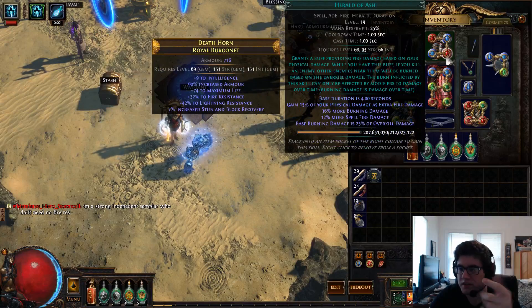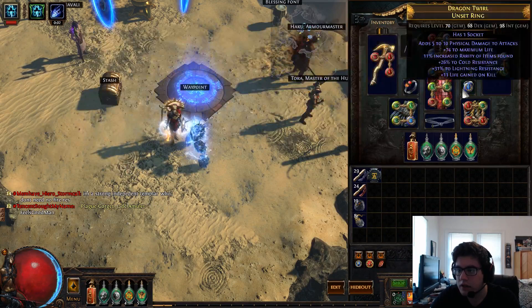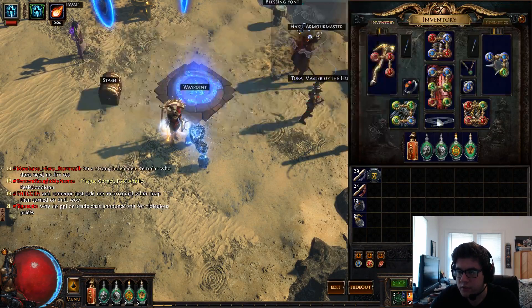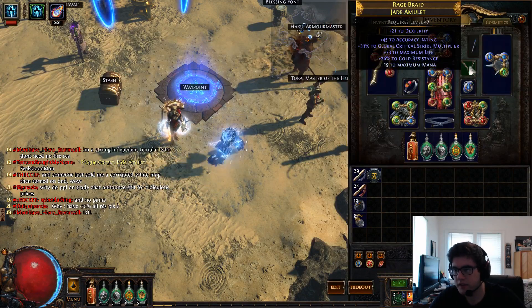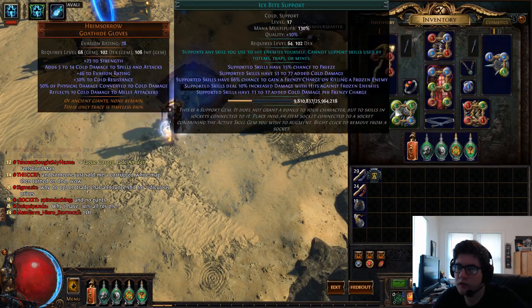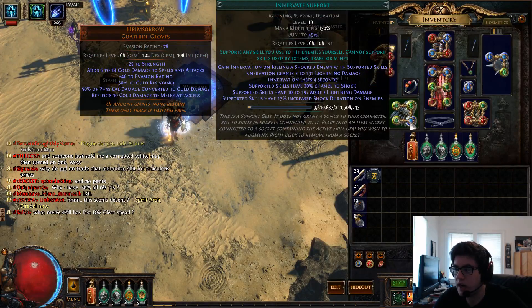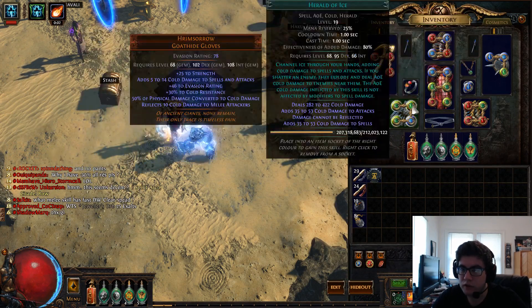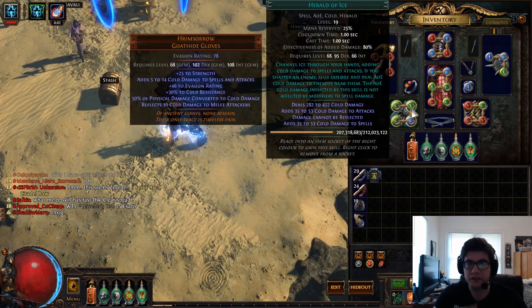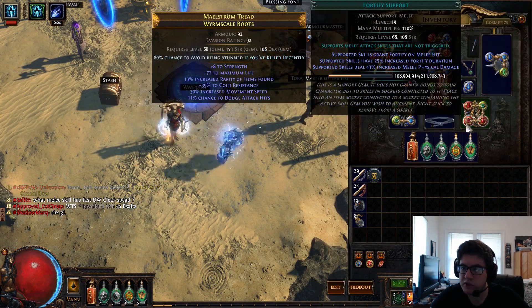You might have to get an unset ring, but they're not that expensive. In the gloves, we have Ice Bite, Herald of Ice, Hypothermia, and Innervate — a lot of damage gems with Herald of Ice so you're doing a lot of damage, and when you crit they just explode and do a lot of cold damage. In the boots, I have Decoy Totem, Faster Attacks, Shield Charge, and Fortify.